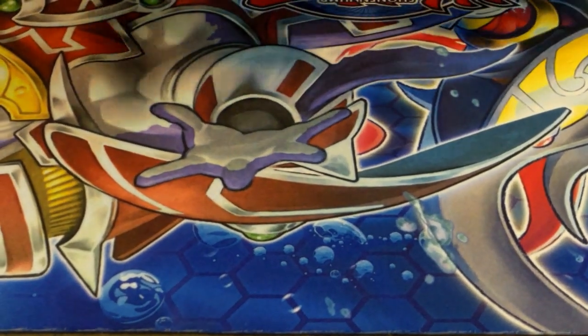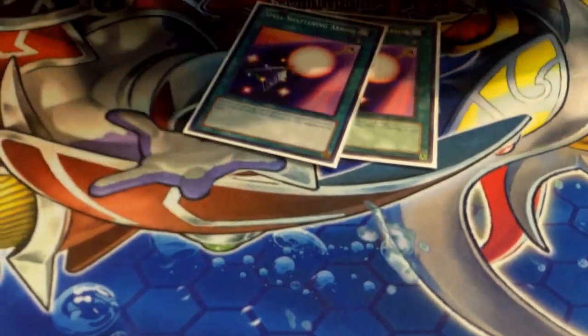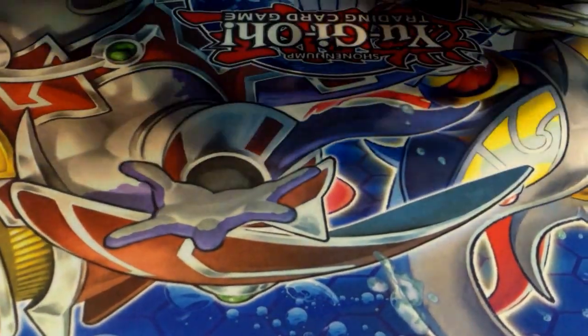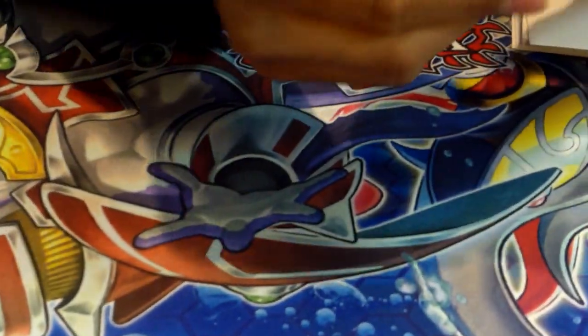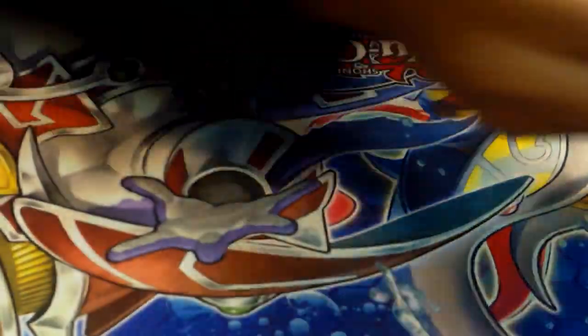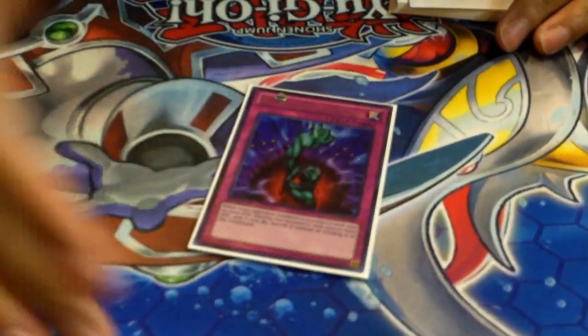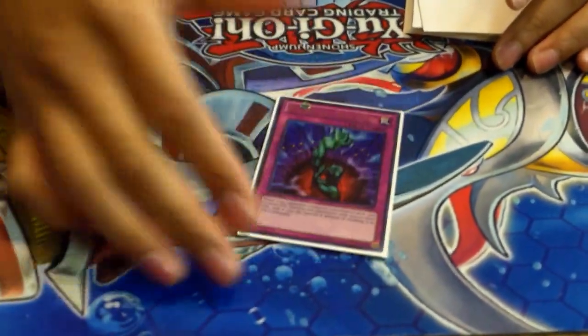Now we're gonna go into the side deck — we can skim through real quick. Three Spell Shattering Arrow for the mirror. Two Storm Forth — this card is amazing, you get to do everything with it. Night Beam. And one Bottomless — I might move this to the main deck, I'm still playing it out. It's good against pendulum summons and really good in the mirror.